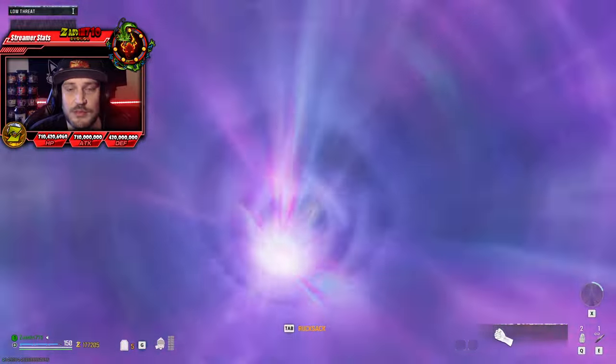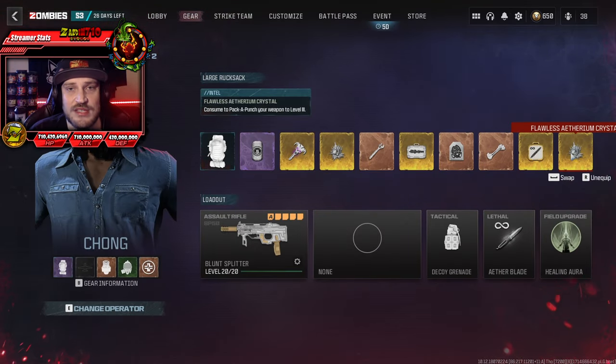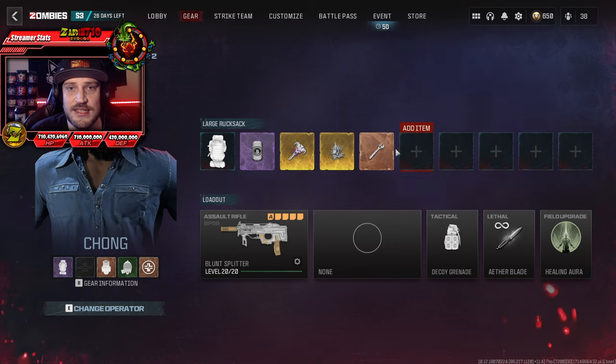Console players are going to want to force-close their game as soon as they see the Red Skull pop up on their screen. PC players, Alt+F4 on the black screen. Once you load back into the menu, your items should be there waiting for you. Now that you have your stash bumped up to 20, you should be able to stash some of these.